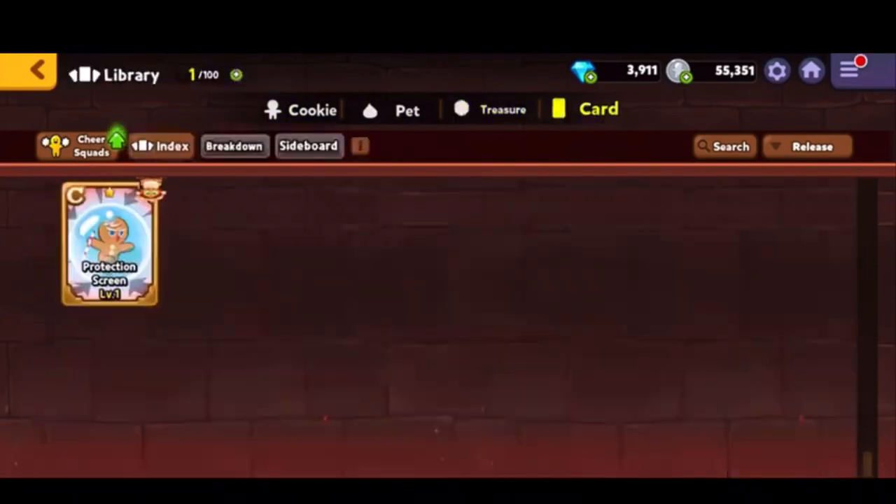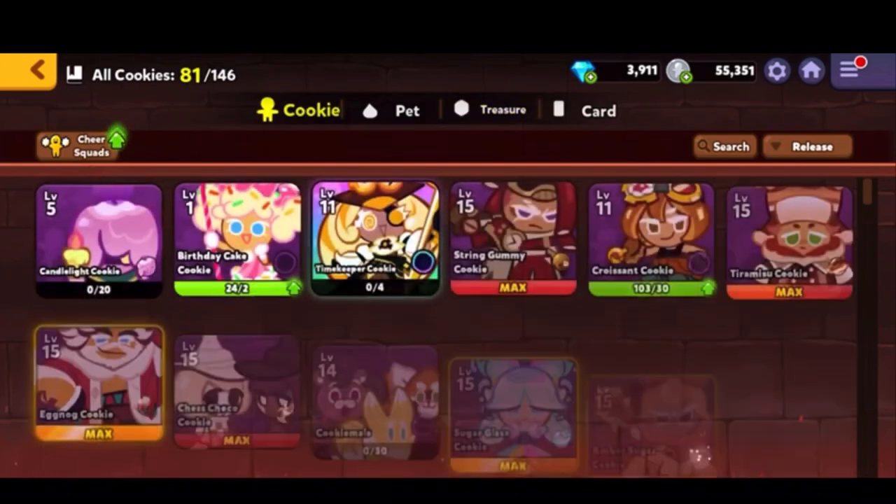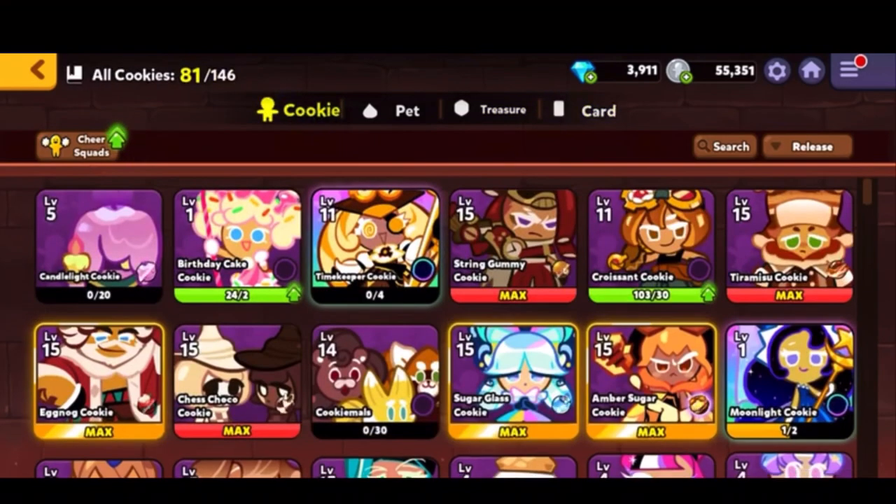So one of the best new features — if you want to know, some cookies are now categorized. For example, blast mode, jelly's destruction, and others are shown as categories.